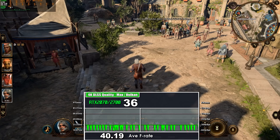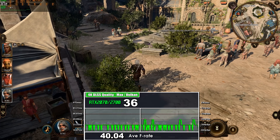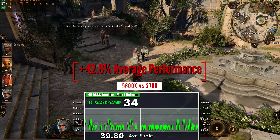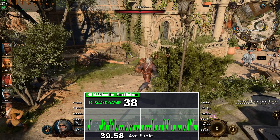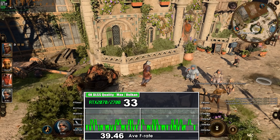My RTX 2070 paired with the 2700 Zen Plus CPU does struggle more than the 5600X PC. It's very close, but slightly better on Vulkan than DX11, showing it can use threads very effectively, helping the slower clocks and IPC. Those extra 2 cores and 4 threads are not enough, though, leaving it 42.6% faster on the newer Zen 3 CPU, not helped by the slower 3200MHz RAM and older architecture.